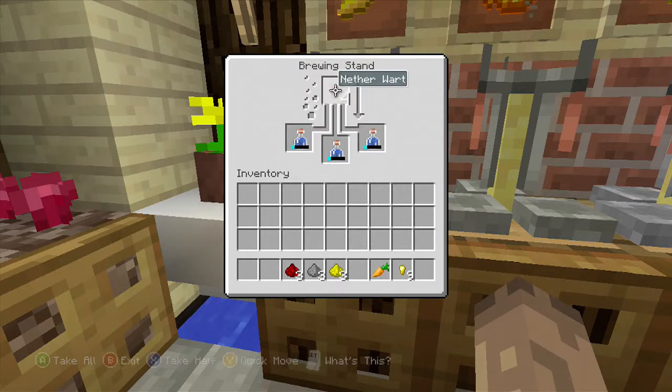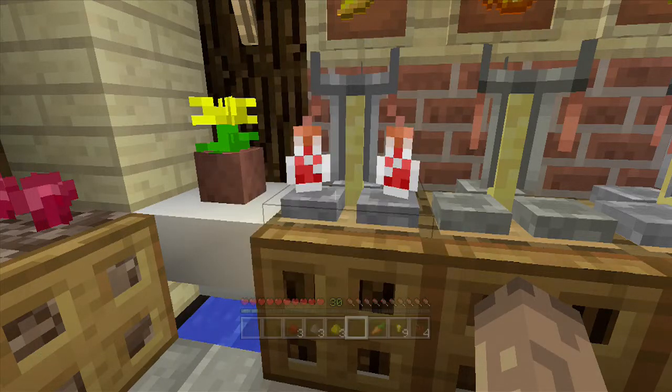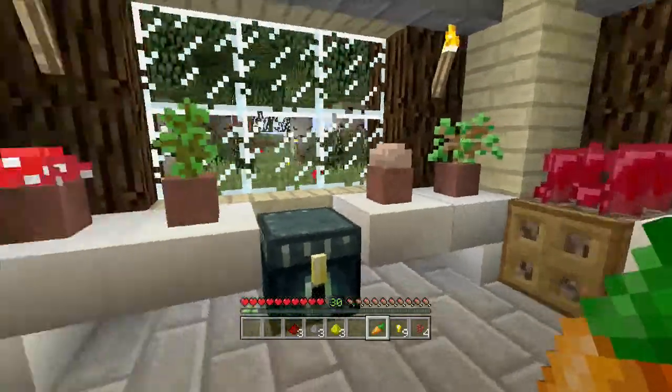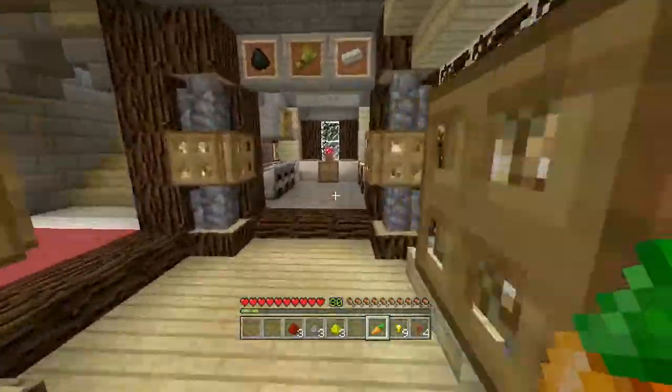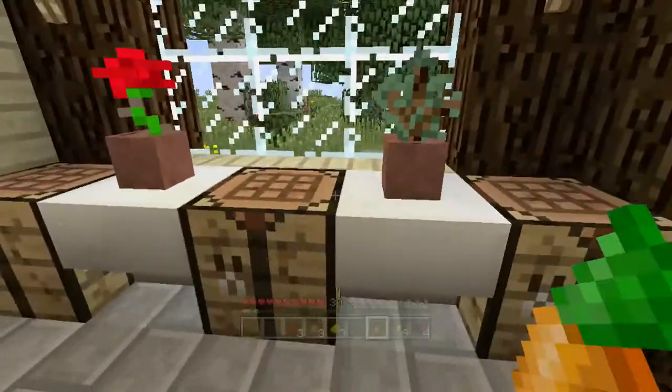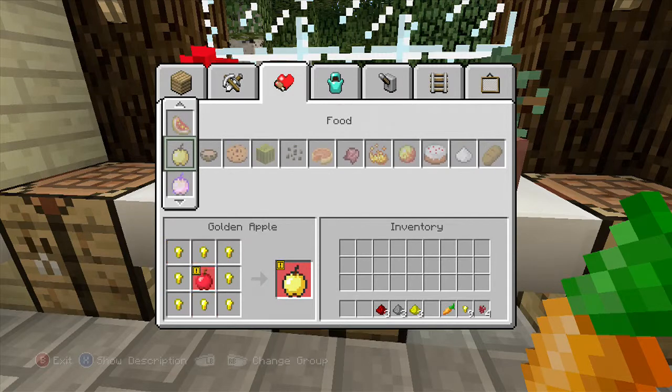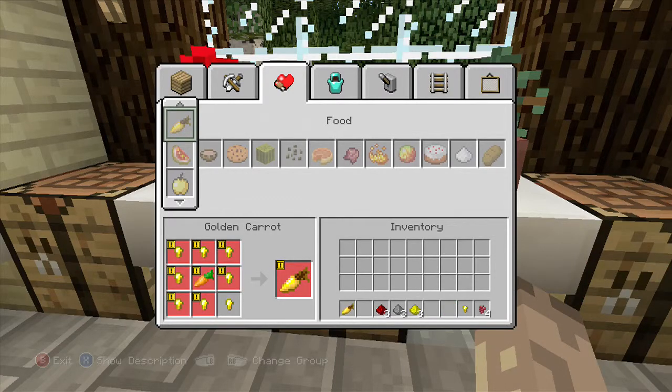Now we need to add something special to these awkward potions - we need to add some golden carrots to make night vision potions. We're going to go to our crafting area over here and find the carrot section. Here we go, a golden carrot - we're going to make one golden carrot.